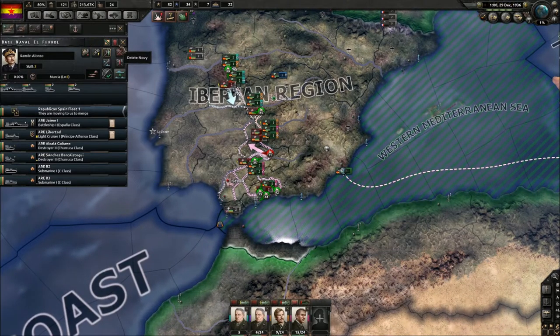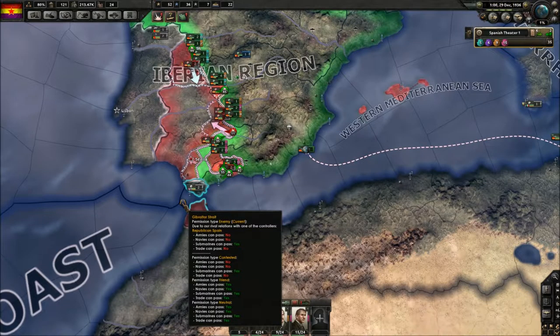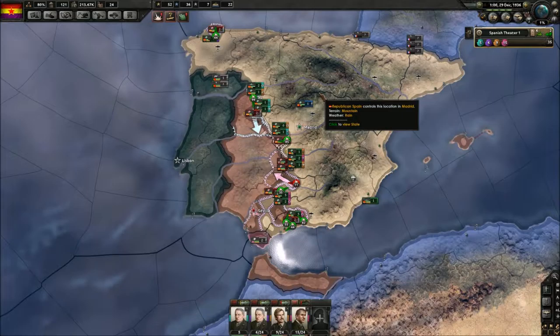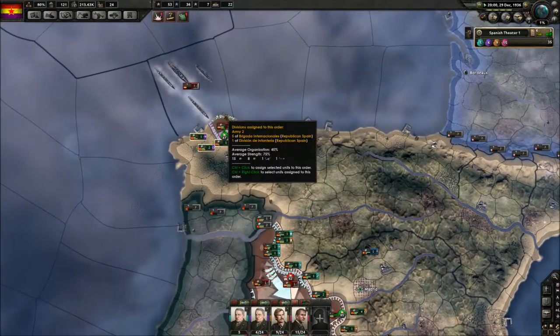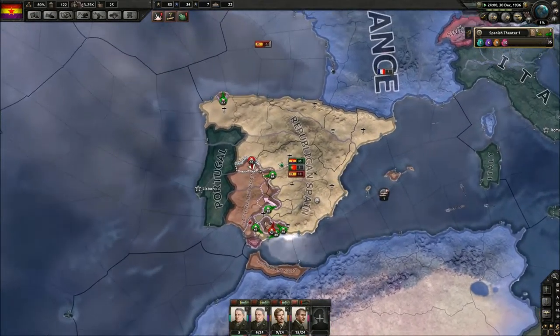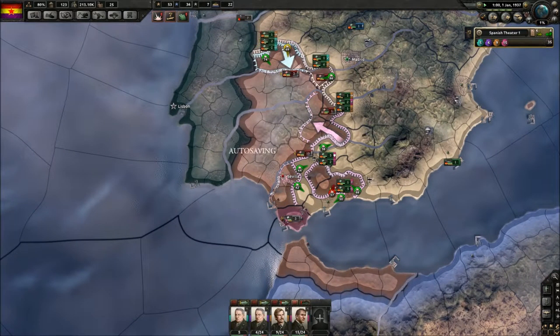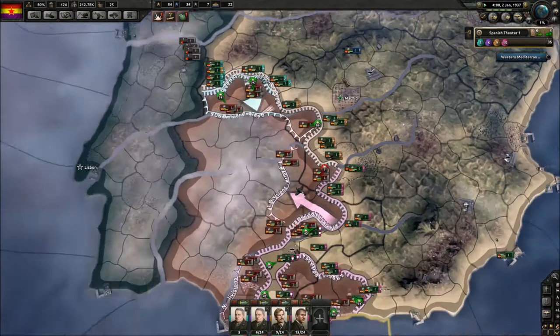Now we can start patrolling here again. We still can't get out of here due to the Gibraltar Strait, but submarines can still pass. If we wanted to, we could send some out there to try and take down the Nationalists' convoys. But they barely have one port left and I don't really see the benefit of doing that right now.